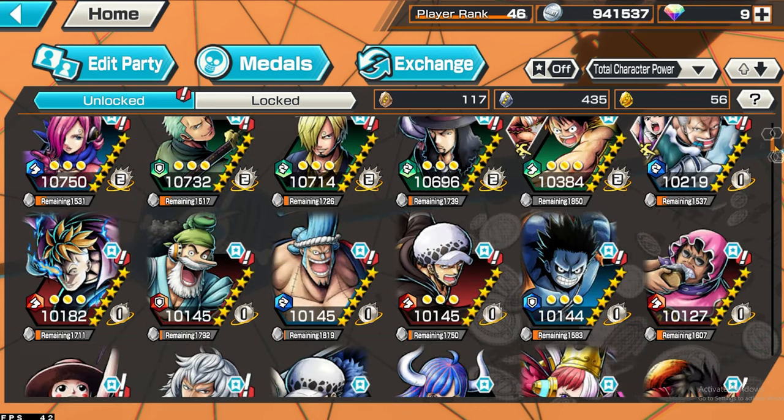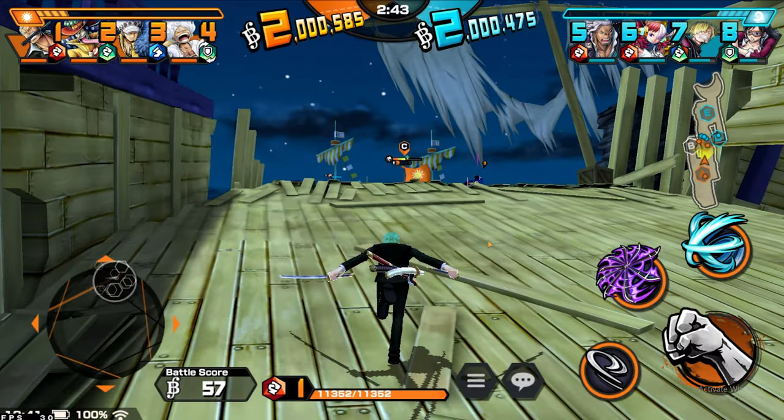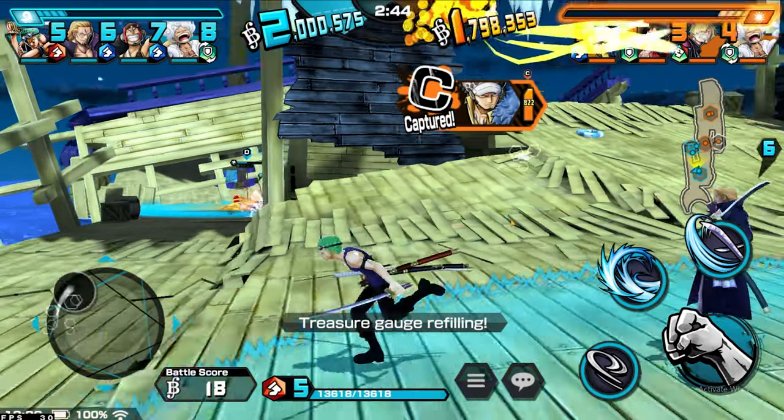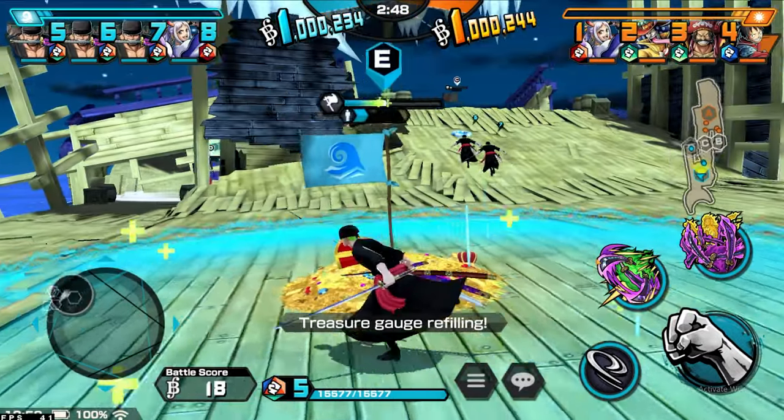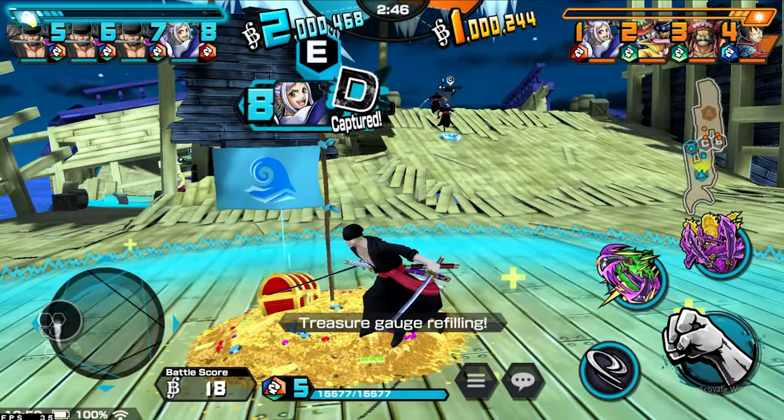This is making the account even more stacked than it already was. Today we're going to use Zoro from every single One Piece arc, starting from when he first met Luffy all the way up to the recent Raid on Onigashima Zoro. Anyways, let's just get straight into it.